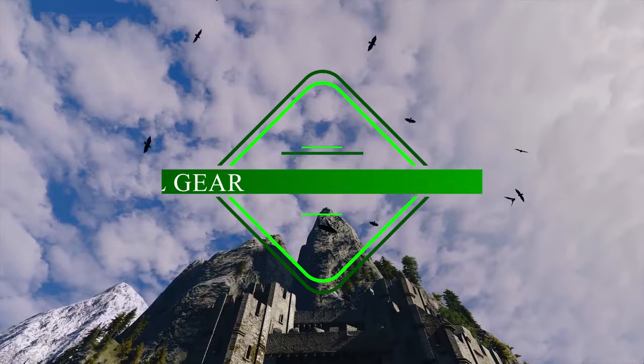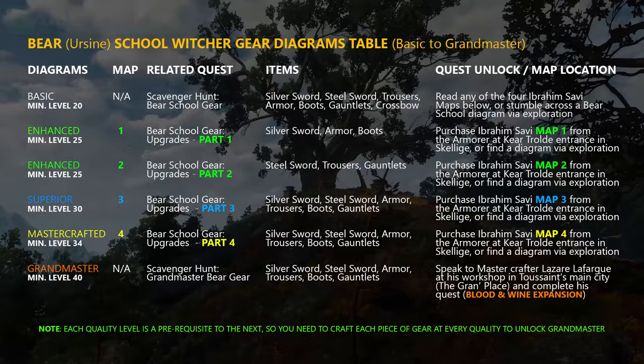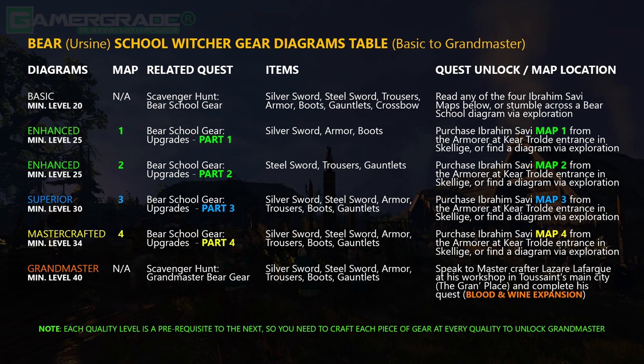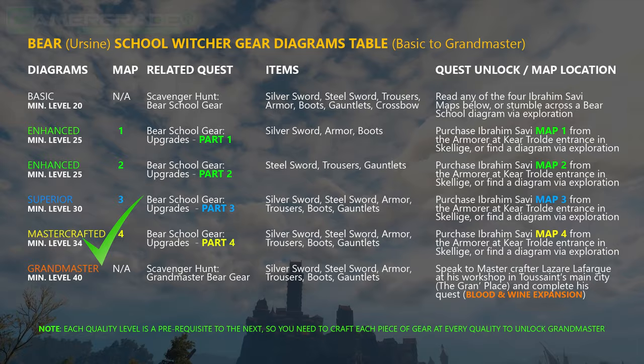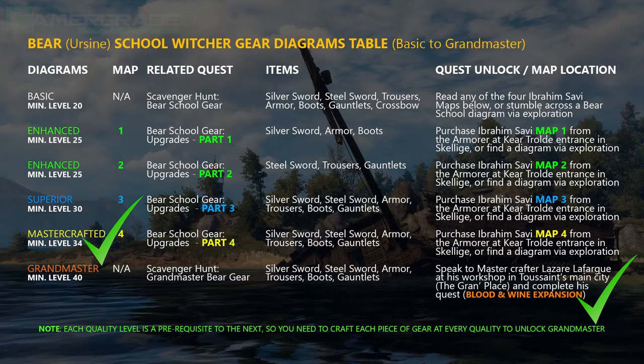Check out this chart — there's a total of four optional maps which you can purchase from various traders, revealing the locations of all the Bear School diagrams from Basic to Enhanced, Superior, then Master Crafted. To upgrade to the top tier Grand Master level you first need to upgrade the Witcher gear to Master Crafted level, then complete a level 40 quest in the Blood and Wine expansion to gain access to the only Grand Master Crafter in the entire game. This is all explained in detail later in the video.